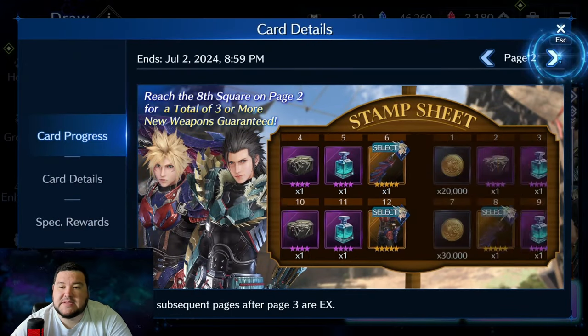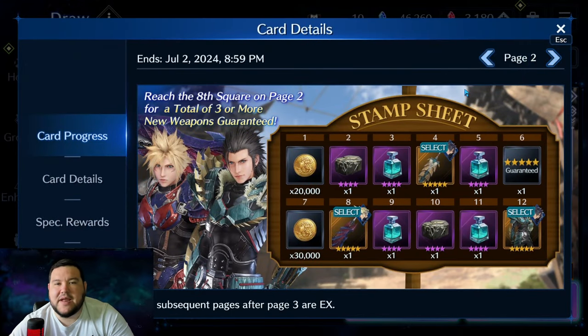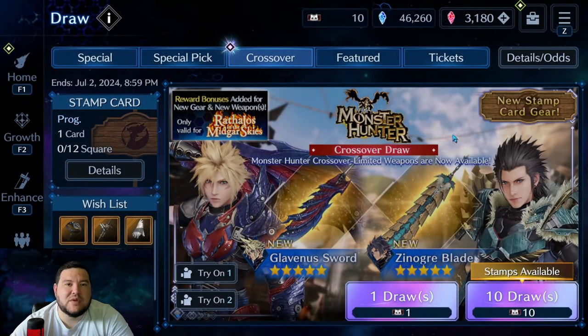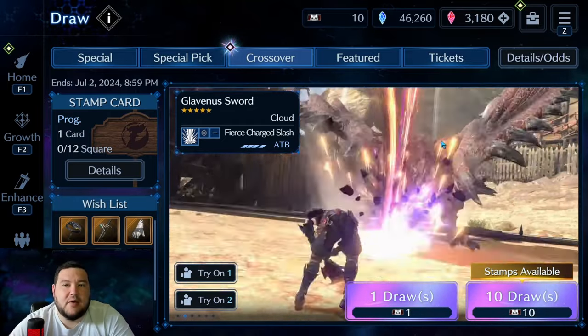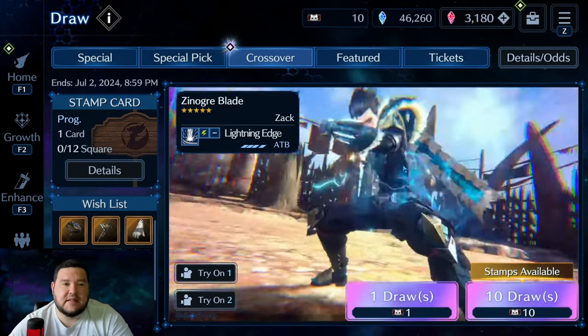Taking a look at the stamp card, the other thing I'm excited about is, as usual for something like a collab or an anniversary, they are giving the extra weapons in the 4th slot and the 8th slot on card 2. So this gives everybody a lot more incentive to pull, and I would definitely weigh that when considering whether to pull or save by the end of this collab.